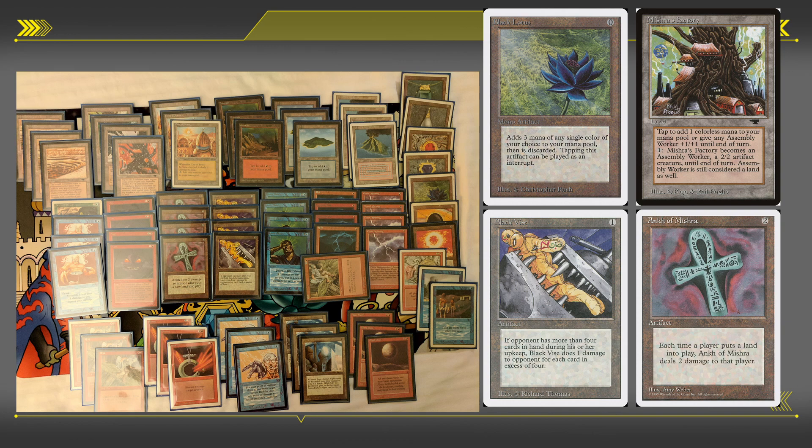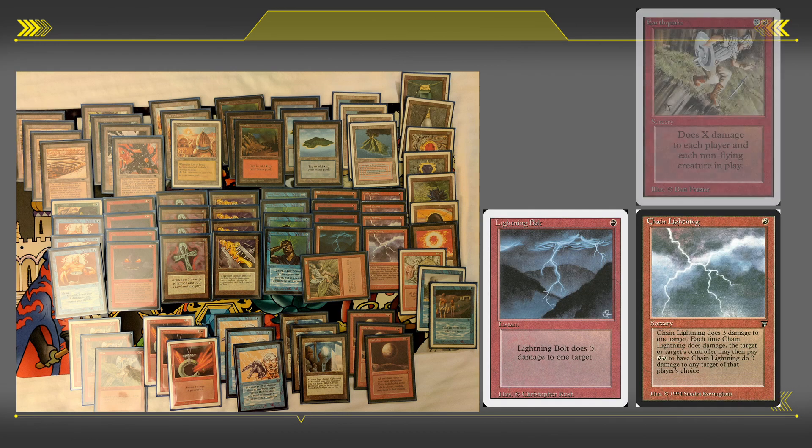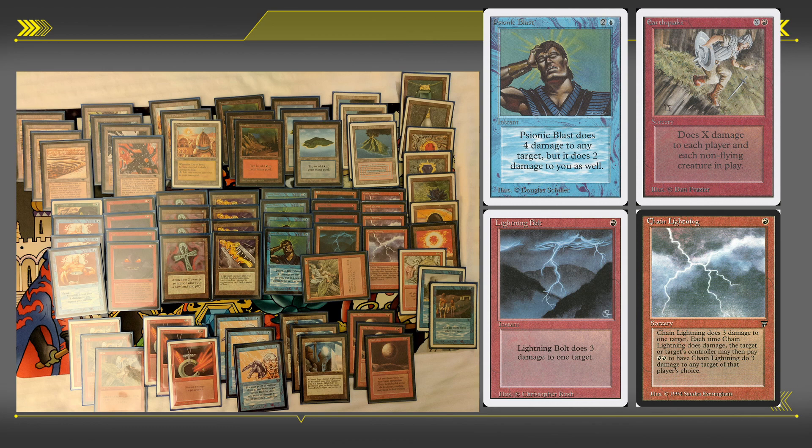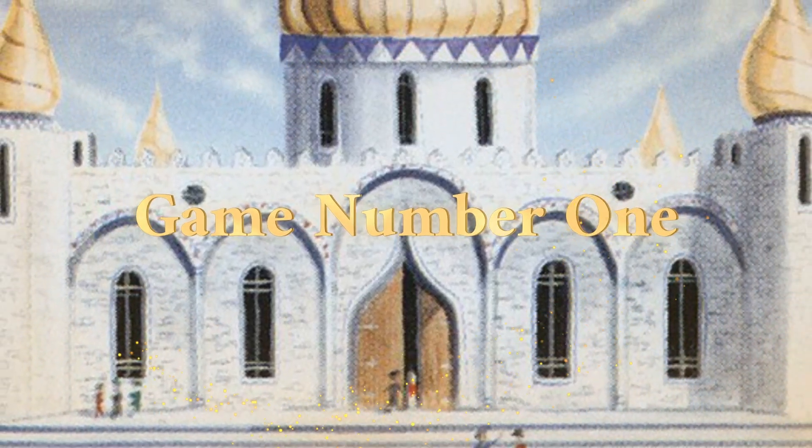Typically an ATOG will come in if it's unblocked, lots of artifacts will be sacrificed to it, and the damage will be lethal. Very important for the deck is to clear the way for an ATOG, so you have Lightning Bolt, Chain Lightnings, Earthquakes, and Psi Blasts to remove creatures or do direct damage. The more direct damage you do to the player, the fewer artifacts you need to sacrifice to ATOG to swing for lethal. This deck is incredibly efficient, streamlined, and super aggressive, and I think it has a good matchup against The Deck — ATOG can have some very fast and explosive starts.